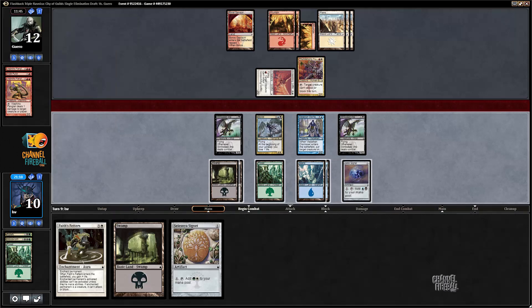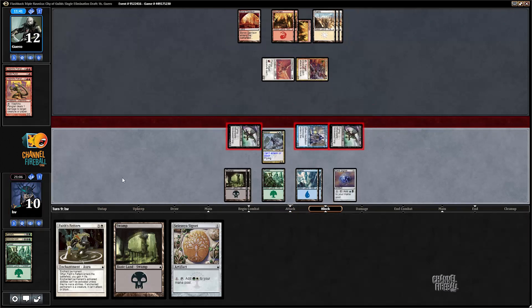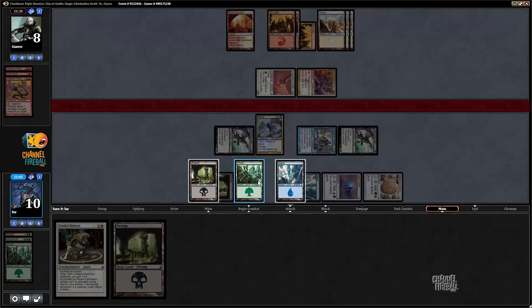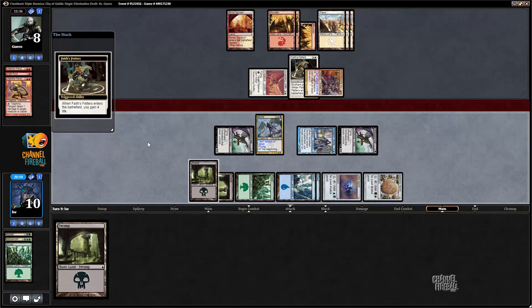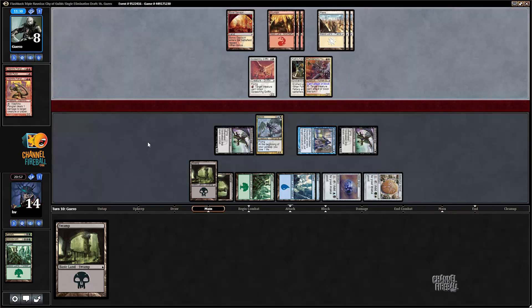I'll blank my Moroi — I'm gonna hit you for four. Signet! Face Fetters that. Now things are looking really good — Faith's Fetters is such a brutal card to race against. I'm at 14, very far from dying, and I have actual lethal on board. Screeching Griffin has to trade for a Dismissor or a Stinkweed Imp, at which point I'm in incredibly good shape. Celestial Signet or Spectral Searchlight were the white sources I wanted — Celestial Sanctuary would make things a little closer.